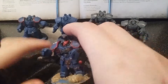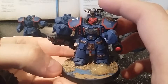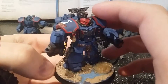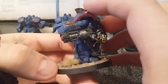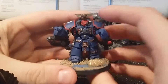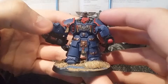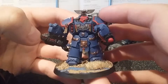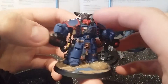This squad on the left is the original squad I had at the start. Here's the Devastator Centurion Sergeant. I actually really like the look of him, because with the adding of this part here it makes him more like an Ultramarine Centurion. What we've got here is the grav cannon with grav amp, and I've gone for missile launchers.